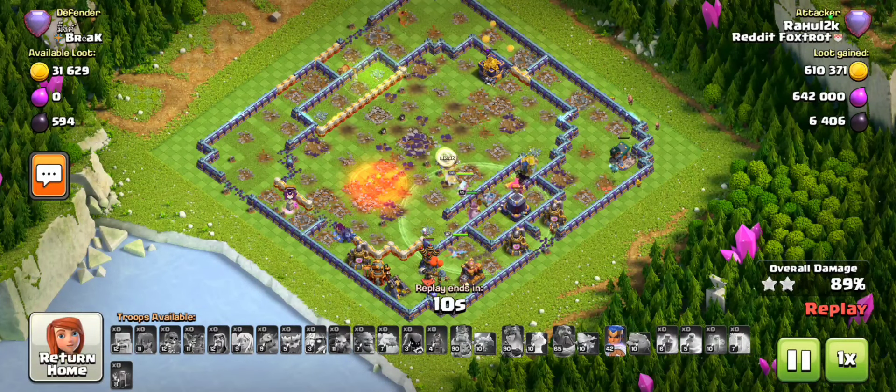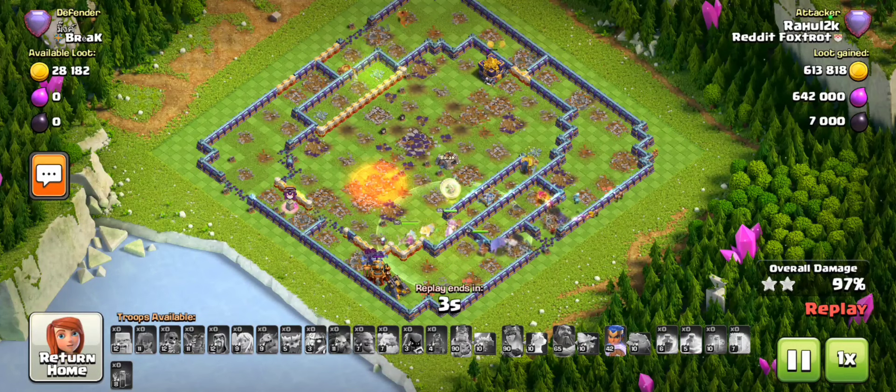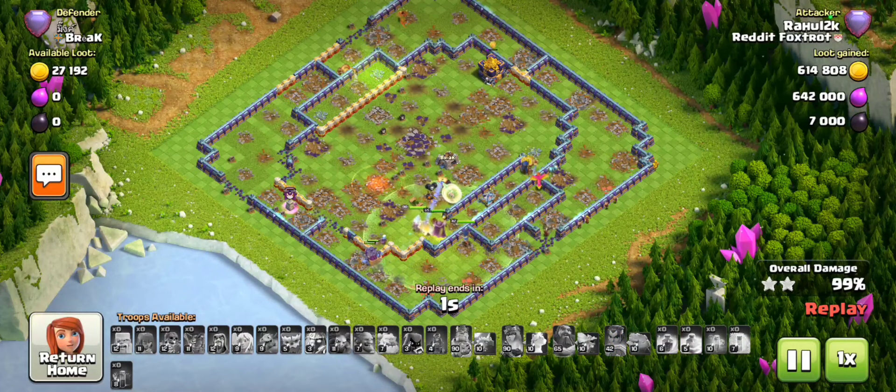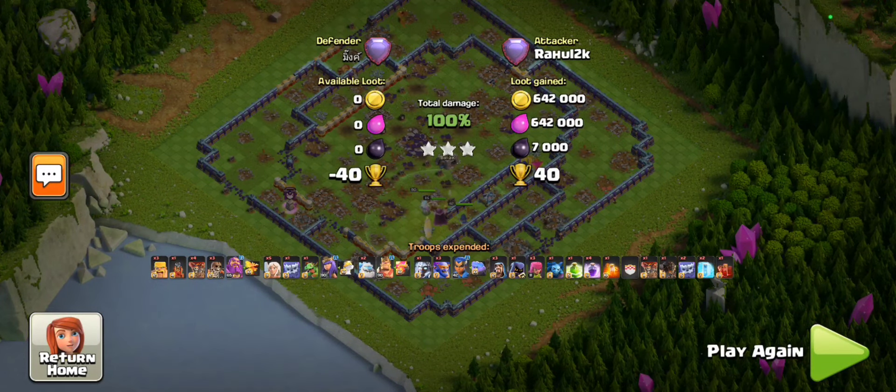That's another triple. Be greedy with your flame flingers - spot those spots for value and don't always use them as a funnel tool. If you see that value and can protect your flame flinger well enough to live close to its full lifespan, go for it. Definitely don't interfere with your flame flinger - try to send your smash away from the flame flinger's area so it can reach its full potential rather than wasting time traveling from defense to defense. Let's hop into one last attack.